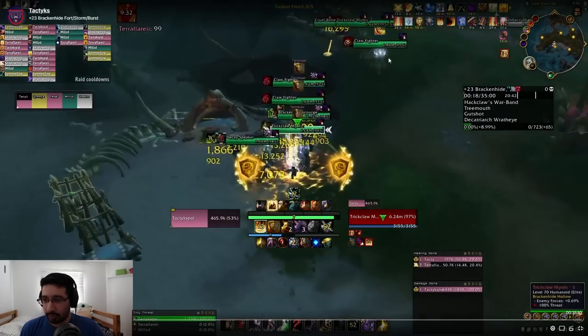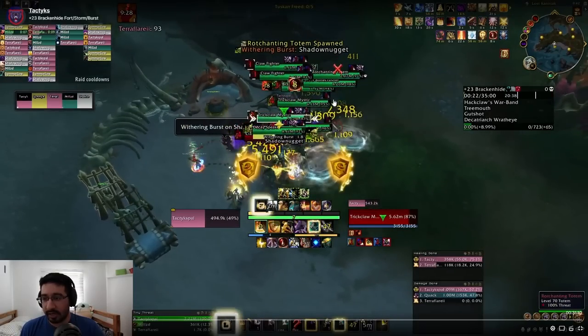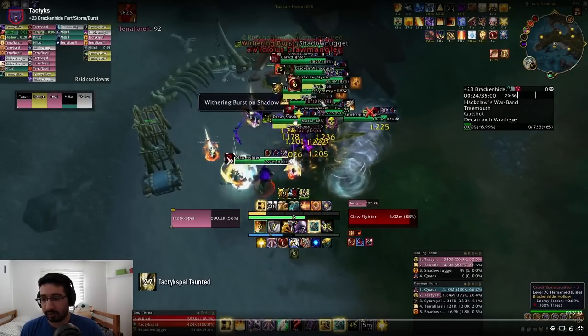I group up the pack and hit the group on top — this is a double Mystic pull. It's just earth bolts on random targets, and when that Rot-Chanting Totem is down you want to make sure you're kicking those empowered bolts. We have one ranged kick assigned to the big Withering, and now that the totem is down those earth bolts transform into Withering Bolts. On top of that, Claw Fighters' Vicious Claw Mangle — you can see at the top we have AOE stops assigned to prevent those from going off, because on a Fortified key if they land on a ranged it's going to be problematic.